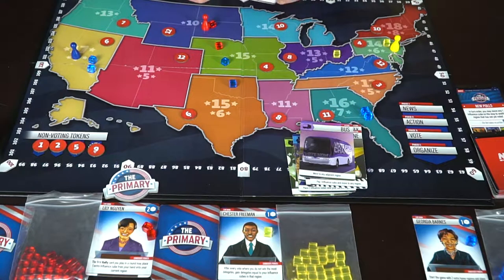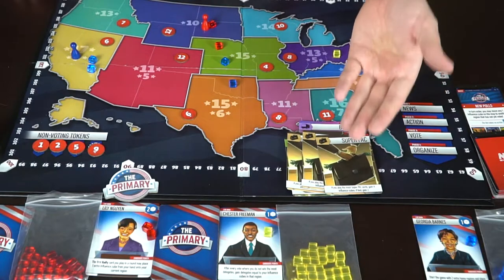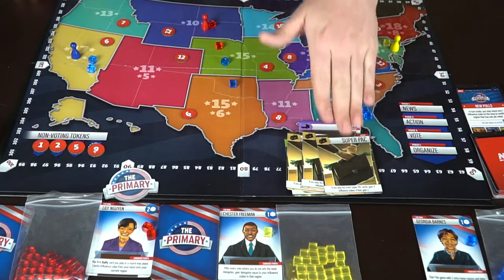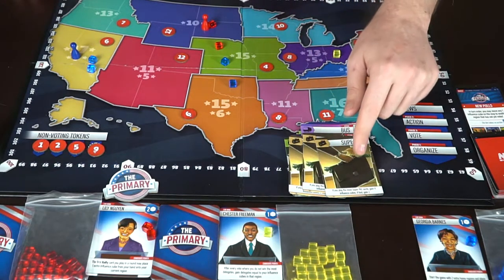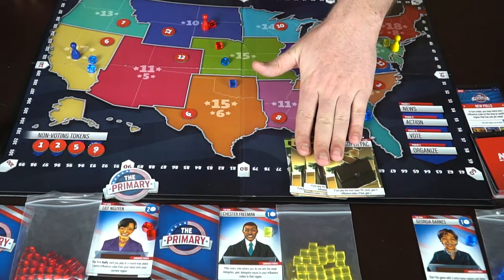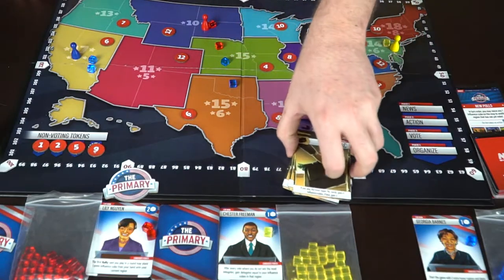The Bus card allows you to move to any adjacent space. Then there are Super Pack cards, which are interesting — when you play them face down and flip them up, nothing happens unless you played the most Super Packs during the round. If you played the most, you gain four influence. If you played the least, you gain nothing. If you're tied, you gain two. So you always want to play the most, or at least hope to tie.